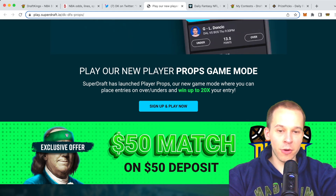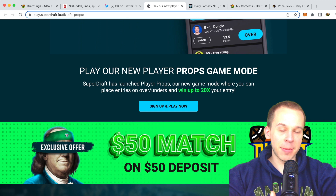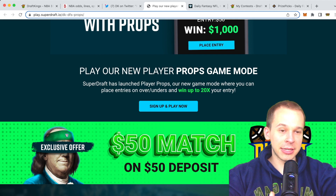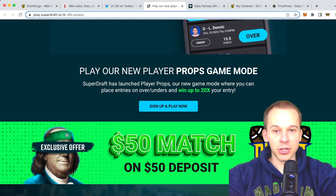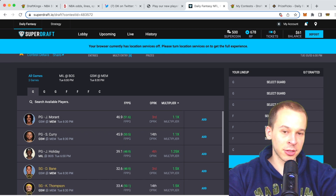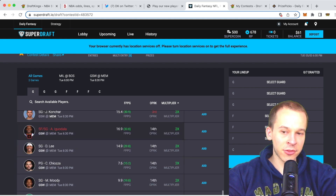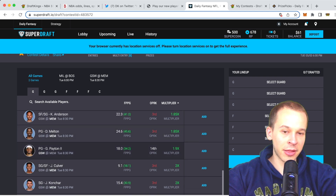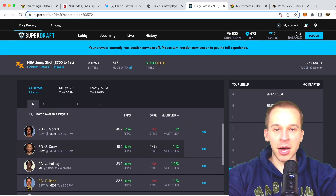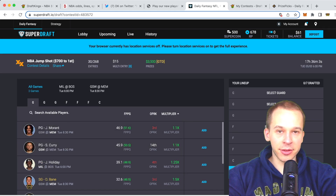With SuperDraft you can use my code for a 50% deposit match, linked down below. They offer player prop contests as well as multiplier contests. How the multiplier contests work is the good players are usually only like 1x or 1.1x — for example, Ja Morant is a 1.1x multiplier — while if you go down to lesser players, a guy like Gary Payton is at like 1.9x. It's a different way to play DFS.